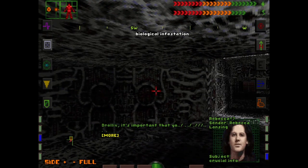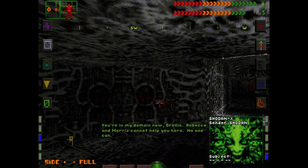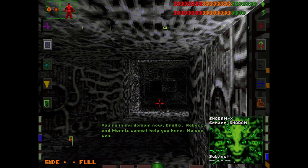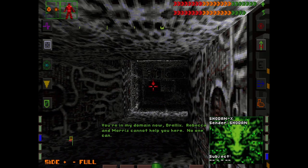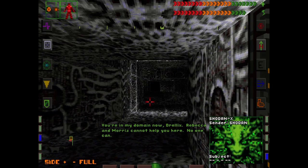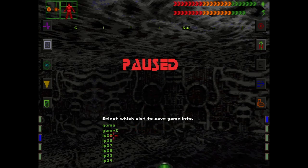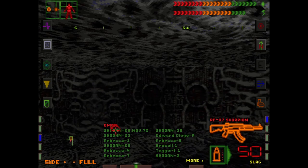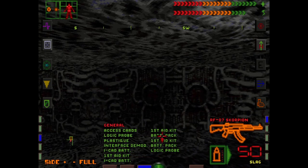'2-4-6-0-1. It's important that you don't forget — you have entered my domain. Rebecca and Morris cannot help you here. No one can.' Okay, this is probably the point of no return. Before we could have gone back and got more resources, but no more — we've got to make do with what we got.